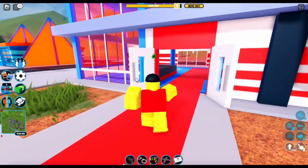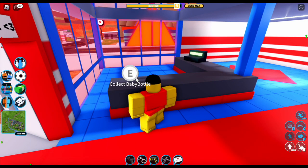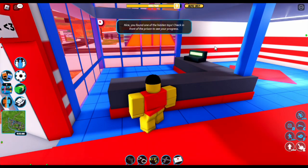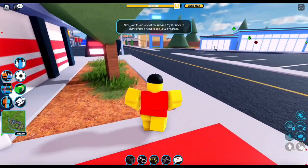The third item is here at the pet store. It's right over here — it's called the baby bottle. You just want to press E and there you go, you've found the third item. Now let's head over to the fourth item.